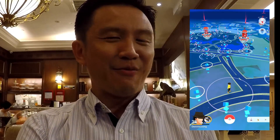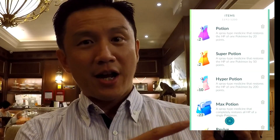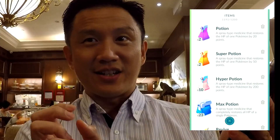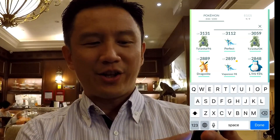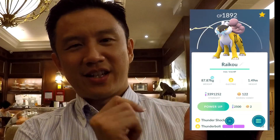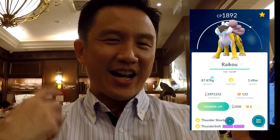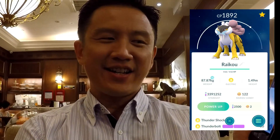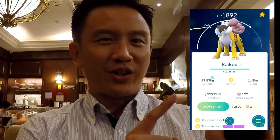If I could save 10 bucks a day for a year, I'm very sure I'll be in Japan or Taiwan next year. Now, Raikou is a single-type Pokémon which is only weak to ground. Unlike Zapdos, which has two elements — flying and electric — flying is weak against ice and also electric itself, ironically. But for Raikou, it's only weak against ground.